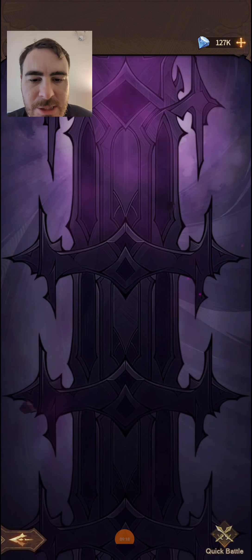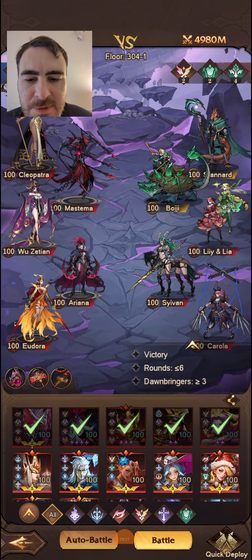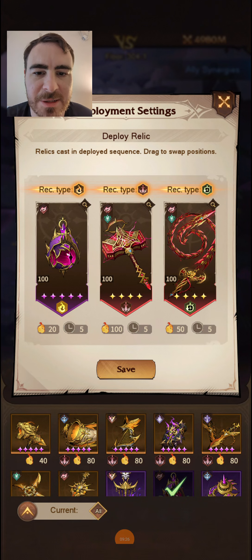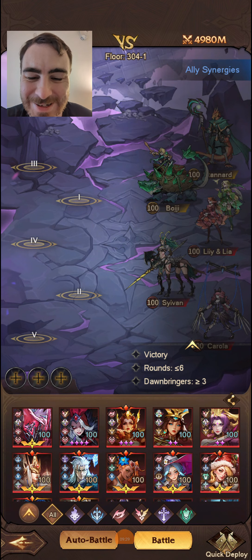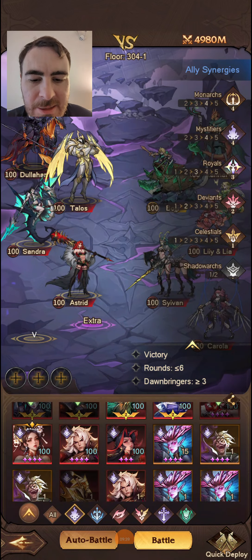Let's jump into Lost City and try it out on two different teams. I was playing around with an Enchanters team — just seeing if I can make it work. I cannot. So let's jump into Mystifiers first. We'll go with a decent Mystifiers team and have our four Monarchs in there.